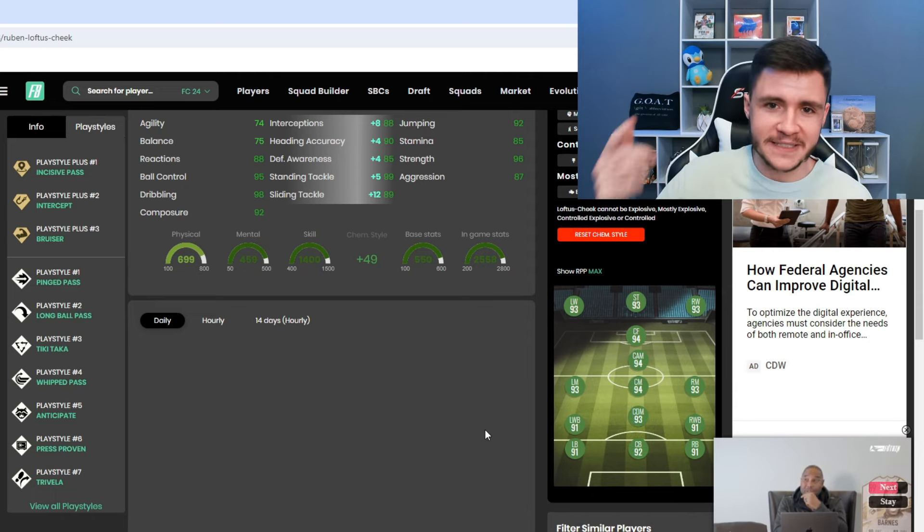He can have the Lengthy, Controlled, and mostly Lengthy acceleration types. When it comes to chemistry styles, there are probably two options that work really well. The first I'd recommend is the Shadow, giving him 95 pace with 90 acceleration and 99 sprint speed, and most importantly really helping out with his defending — 91 defending overall with 88 interceptions, 85 defensive awareness, and 99 stand tackle. You can also give him the Anchor chem style, giving 91 pace, 90 defending, and most importantly 94 physical with 99 strength and 91 aggression. Interestingly, with the Shadow chem style he becomes a 94-rated center mid.